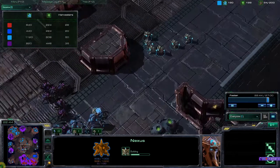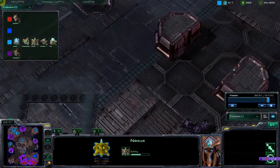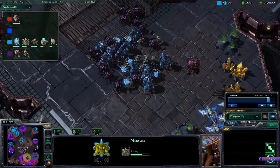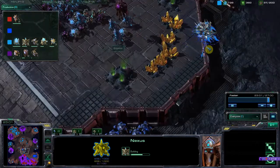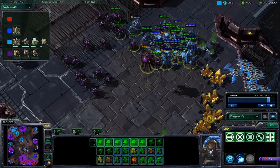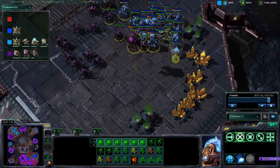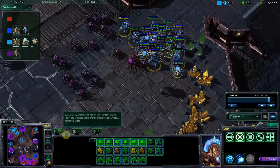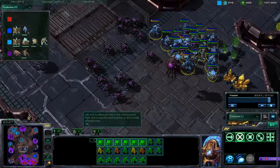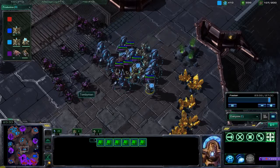If we look at the tech, I'm now bringing out stargates and a fleet beacon because I want a mothership — hell yeah. I might get some carriers too. Our opponents really haven't been teching up that much, which has been a good thing for us. I don't have any temps in my army because of the hotkey fiasco from previously. I've got a really micro-intensive army — blink stalkers and sentries — and didn't even micro it.